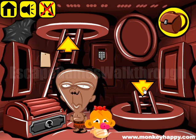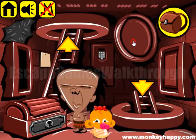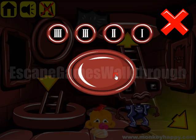The hint sequence is one, four, three, two. The same combination applies for this door: four, three, two, one. And then again four, three, two, and one.